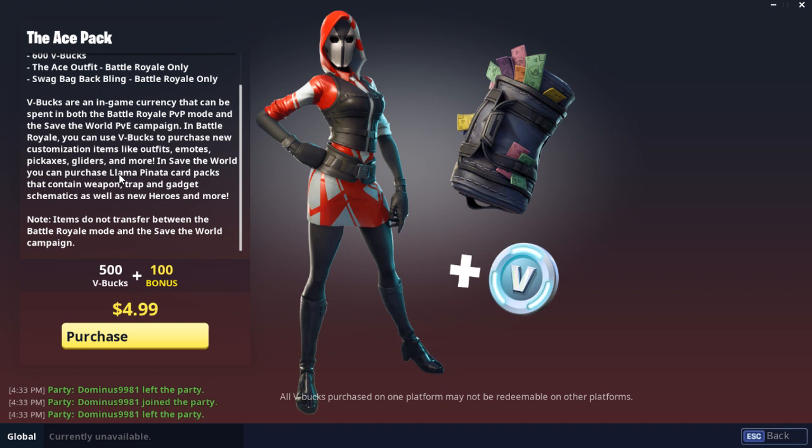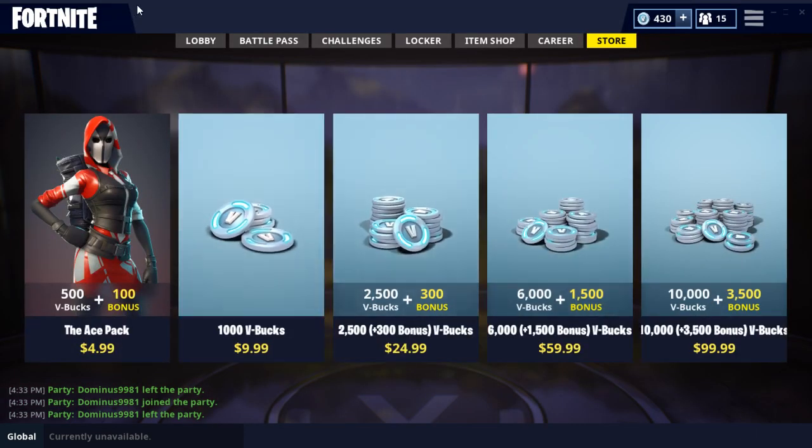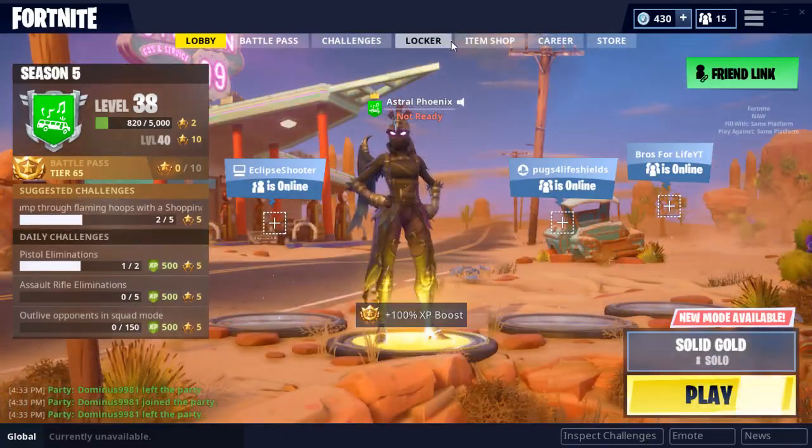You can purchase little llama pinata card packs. That's explaining V-Bucks. I'm like, what? Why are there llamas here? Or why is it talking about Save the World in a Battle Royale thing?